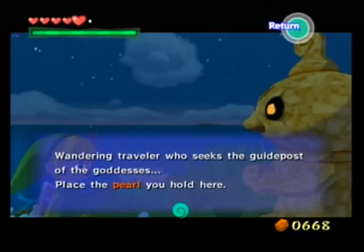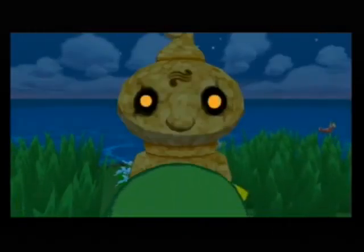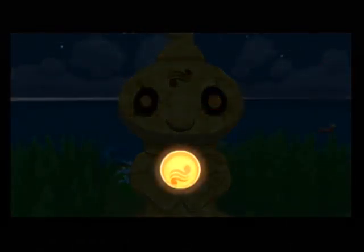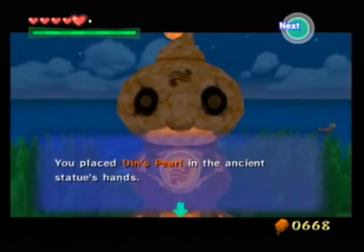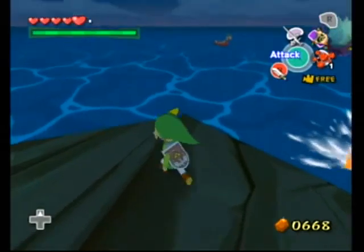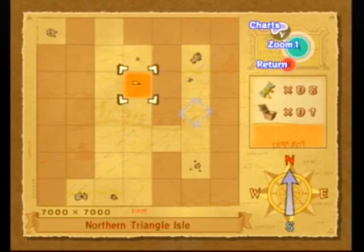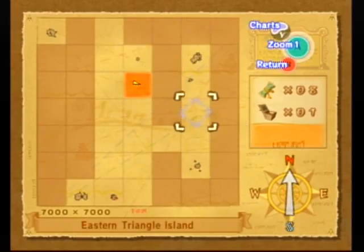I think this one is Dinsboro's pearl — the one that Prince Kamali had. The symbols match once again. And yep, you placed Dinsboro's pearl in the ancient statue's hands. One pearl remains. The last one is the one that the Deku Tree gave us. Let's go ahead and make our way east to this unknown quadrant and then down to Eastern Triangle Island after that.